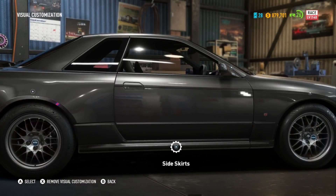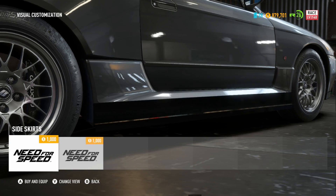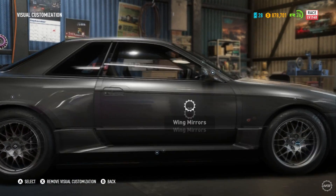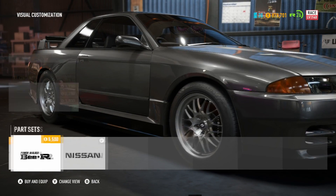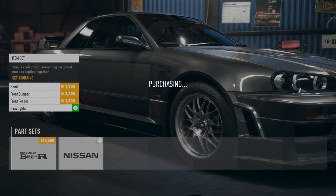I quite like the wheels to be fair, so we'll leave them for now. Side skirts — let's go with them. Wing mirrors we'll keep the same. Front fenders — yes, put them on there.